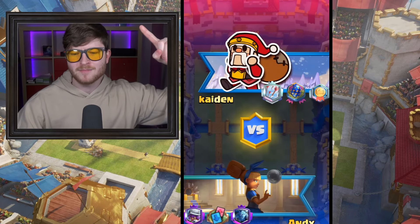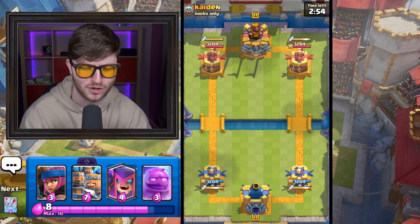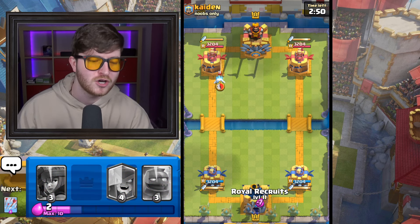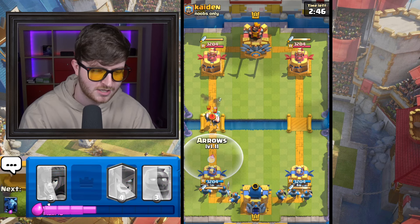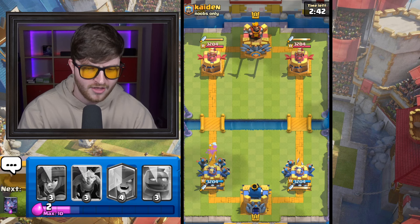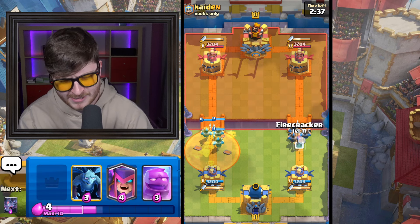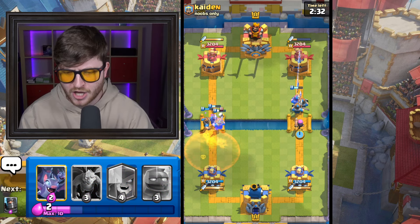Let's get into some games and hopefully we can smash some towers down and make people rage quit. First game, ladies and gentlemen, here we go. We're against the Santa dude. He's in a clan called Noobs Only. Let's hope this guy is actually a noob. First play is cycling Royal Recruits at the back because that's one of the easiest things you can do. Then we're going to Arrows that. Thank you very much. I'm going to put the Firecracker behind the Recruits.